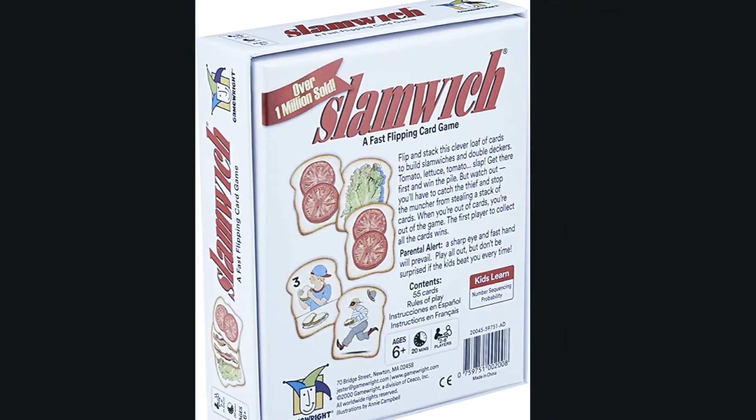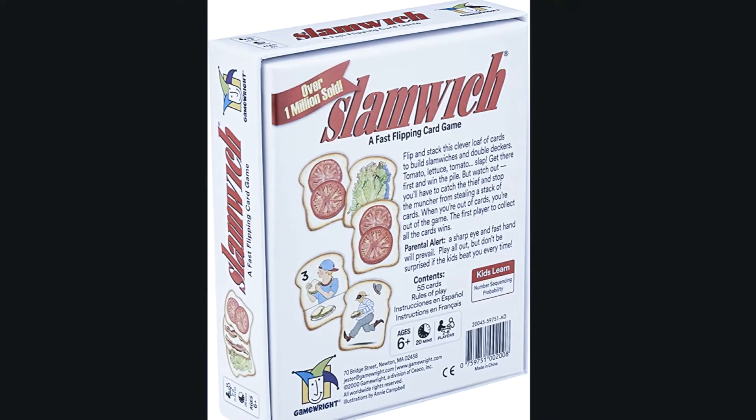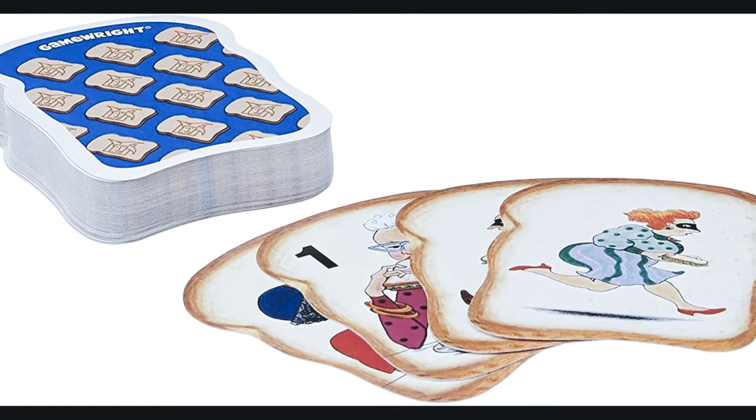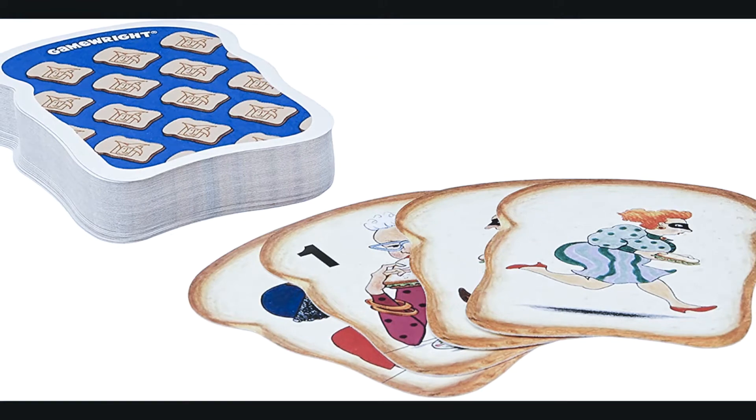Next is Slamwich. Building a sky-high sandwich is the goal of Slamwich, where you stack toppings — classics like cheese, tomato, lettuce, and bacon, and weird ones like gummy worms — and try to avoid a thief stealing your creation.